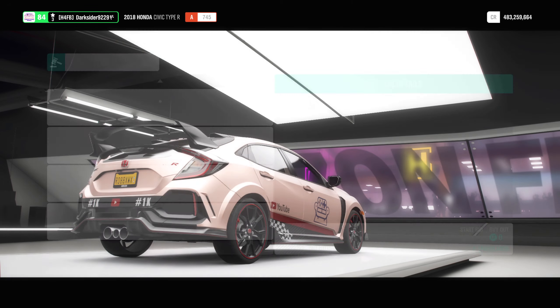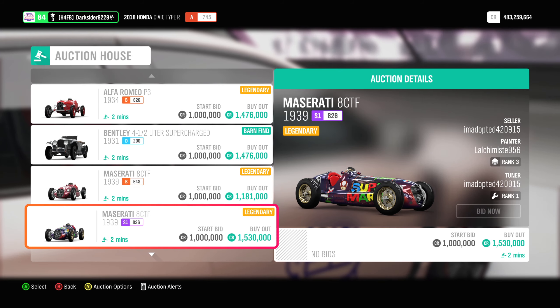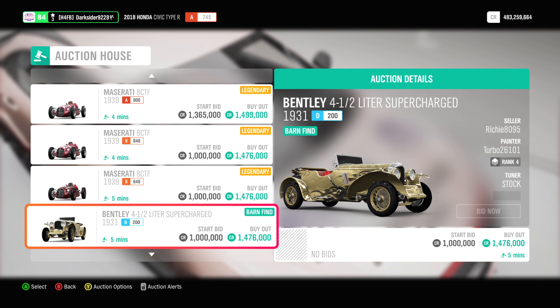The auction house might be out of them by tomorrow, since everyone will require a vintage racer this week. Still, free is better than a starting bid of 1 million, especially for those that are new.